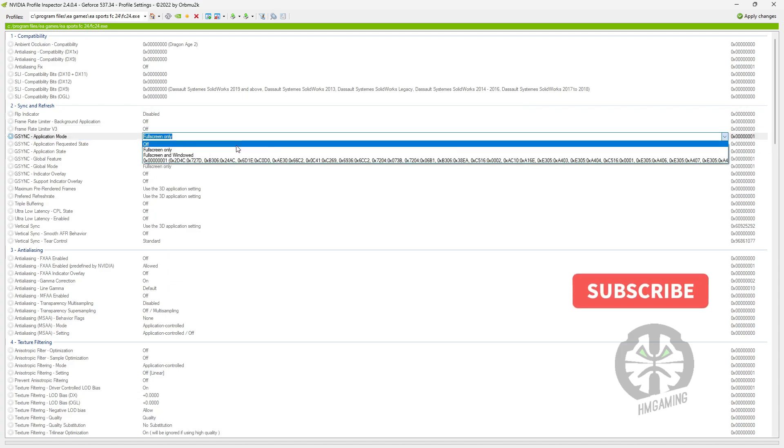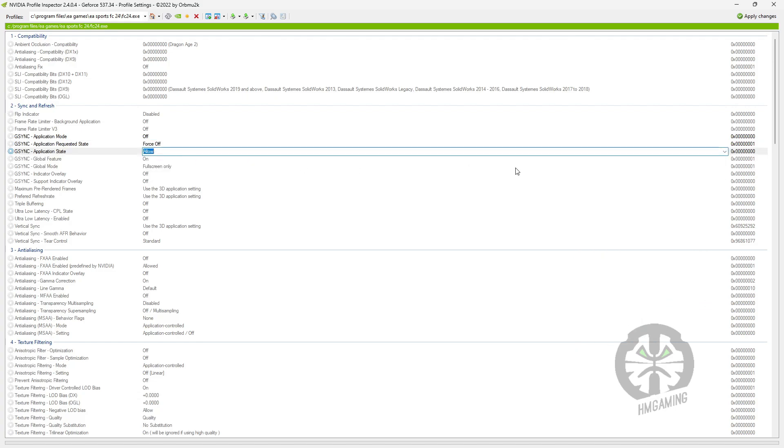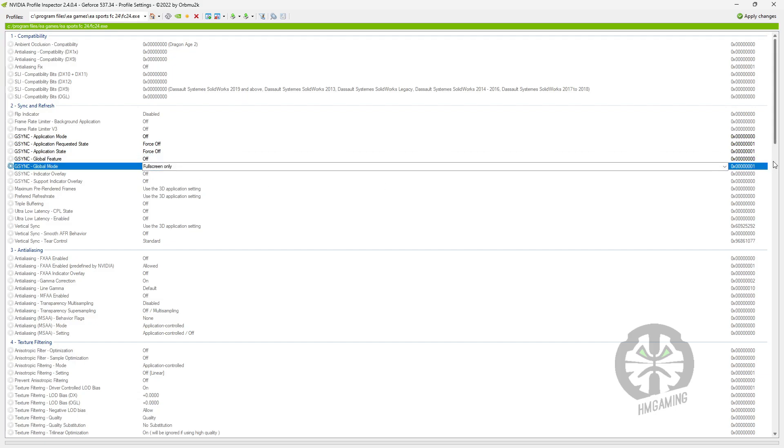First thing we have to do is turn off the G-Sync and V-Sync functions. Don't worry if you have a G-Sync monitor, because we're going to try another sync option which is better than G-Sync or V-Sync. So turn off both G-Sync and V-Sync options here.